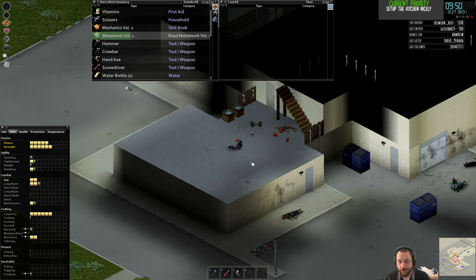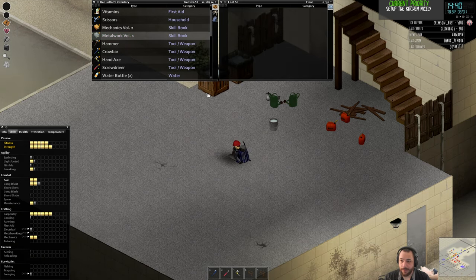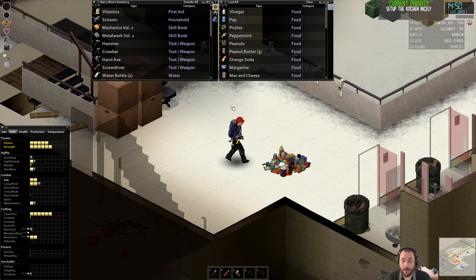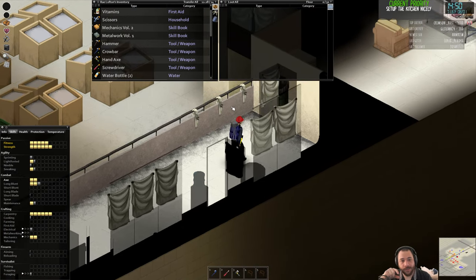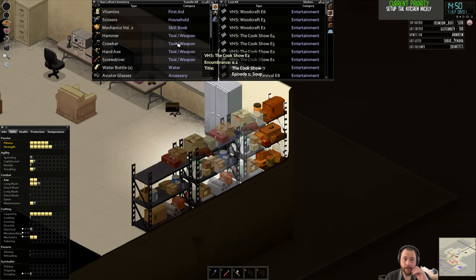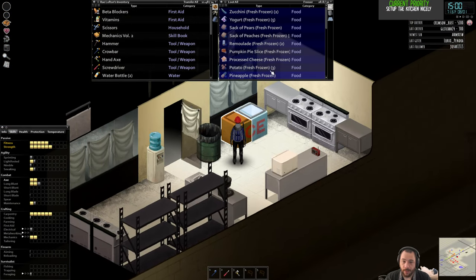Some of those traits allow you to level up pretty quickly. For instance, if you are a mechanic in-game, I think you start off at level two or three mechanics but you also level it up about twice as fast. The benefits of books compound with that, so you'll fly past levels. Same with carpentry, electrical, all those things — and it makes it a little more tolerable. That wouldn't even require mods, just a modified server setting. If you don't want to rely on mods, that's a pretty reasonable way to do it instead.